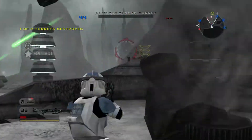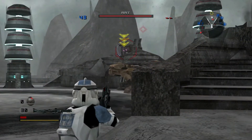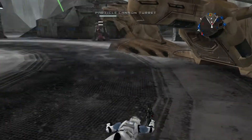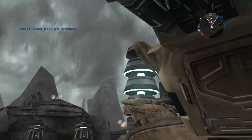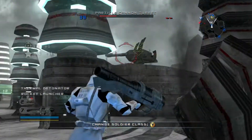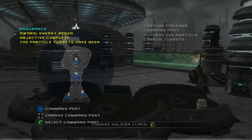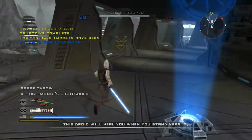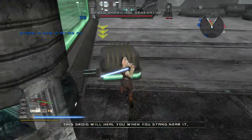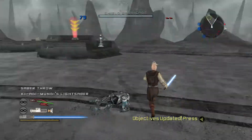One more to go. Take out those turrets! Before we can begin our assault on the energy collector, we have to get past the shield barricade. Get behind the shield and take out the generator. Capture the CP — it'll serve as an excellent lookout point for our mission.